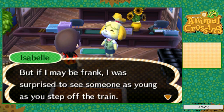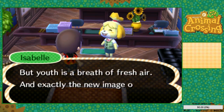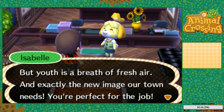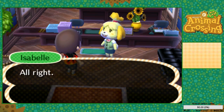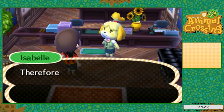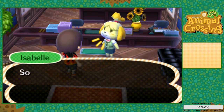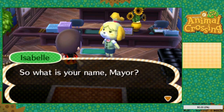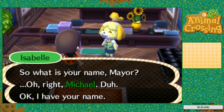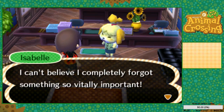'This town hall will be your base of operations. I'm Isabel, your secretary, and I'm here to help you in any way I can. I was surprised to see someone as young as you step off the train. Our former mayor held the position for many years, but youth is a breath of fresh air — exactly the new image our town needs. We need you to get started right away as mayor.'